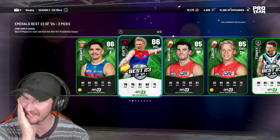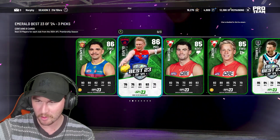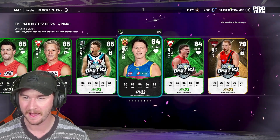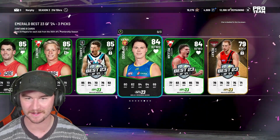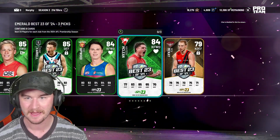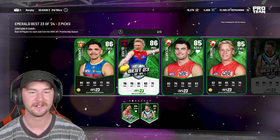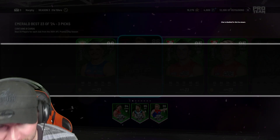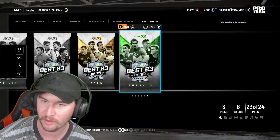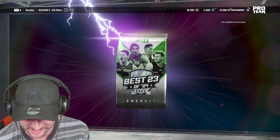After all the Sapphire Clayton Olivers we've seen, an Emerald really doesn't pop like that. Look at how many emeralds we got in this pack — that's crazy. Ben McKay in there as a gold, 179 is quite funny. We're going to take all the Best 23 of 24 players — may as well try something new. Take all the new cards. Although I am getting really picky now. I want to see something exciting — give me something good.